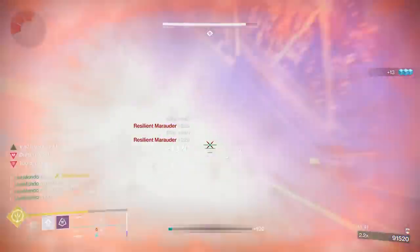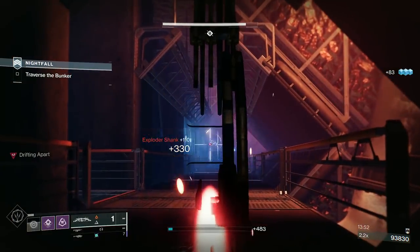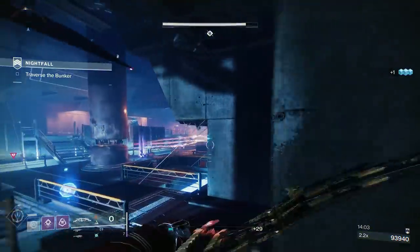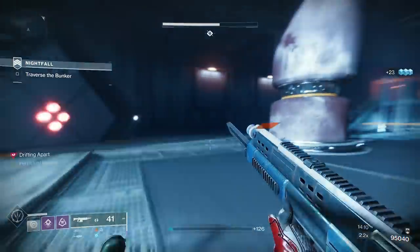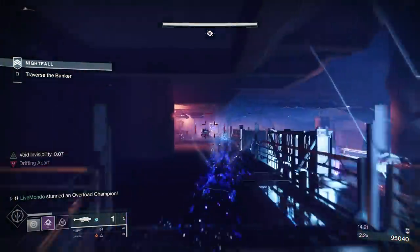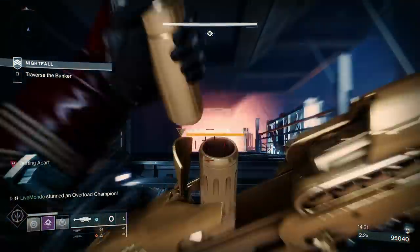Now we've reached the halfway point of this encounter. I've broken that generator, which brings a heap of adds from the doorway and Exploder Shanks. Truesight allows me to see where everything is on the map. This could be really tricky — sometimes the champions are a little bit lonely and they stick together. I messed up there so I'm going to completely reset.